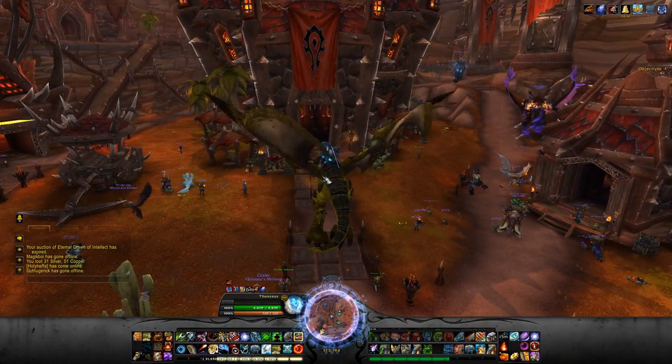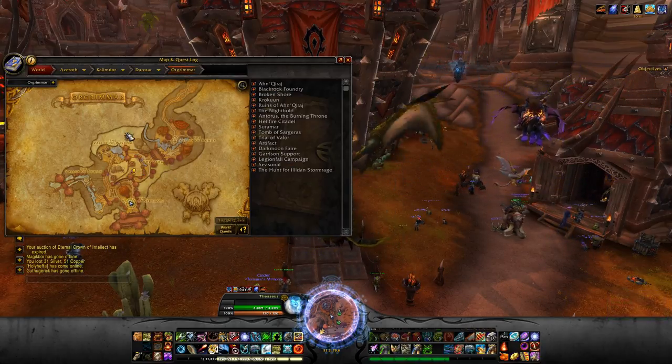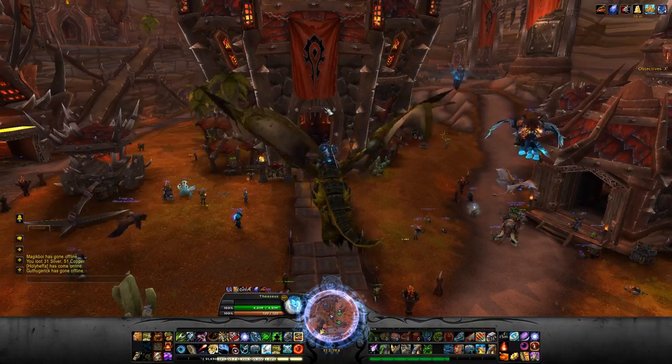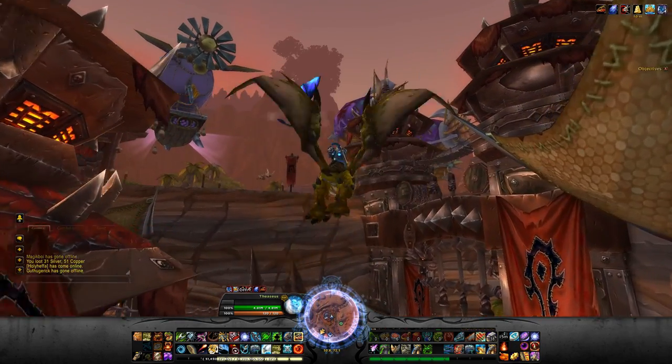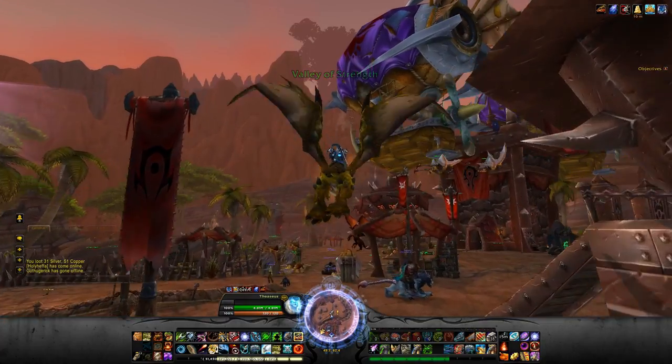Now let's get started. Make your way to Mount Hyjal. For Horde players in Orgrimmar, the best way to get there is to go to the Valley of Wisdom and then go to the shrine called the Western Earth Shrine, which will have about five different teleports.